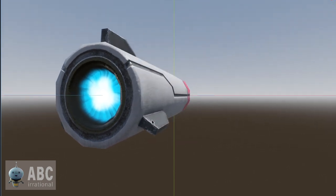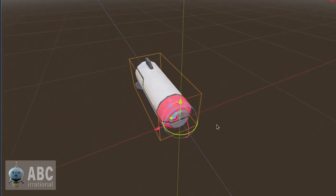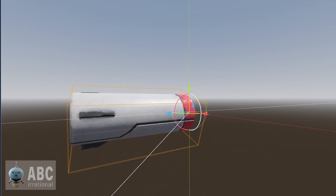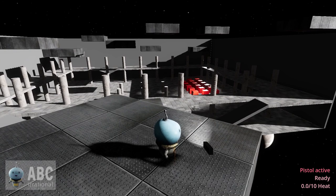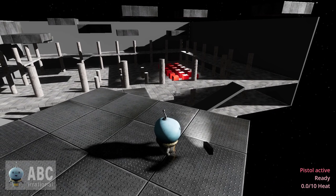Another thing I added were guided rockets. I have an idea for an enemy with missile ports on its back — he would move back, shoot his missiles, then come closer again. So I needed the missile model and missile port logic. You can see those red cubes in the distance — they currently represent my rocket spawners. As soon as you get within a certain distance, they start spawning rockets that after a certain amount will begin targeting the player.